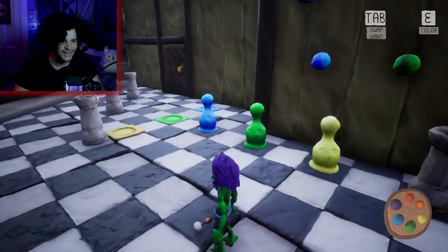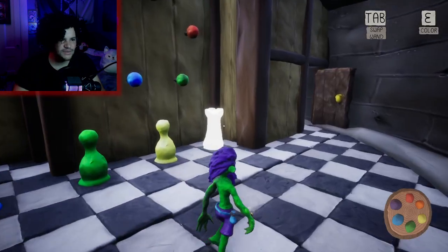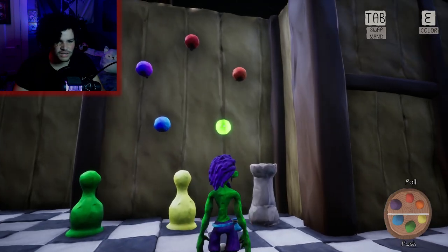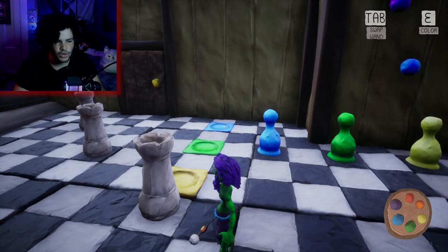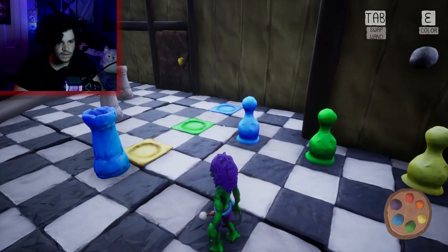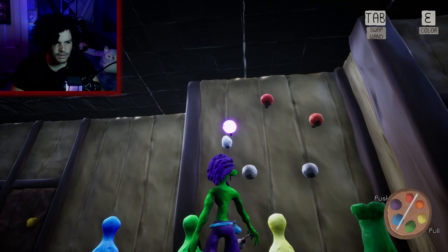I need to say these things out loud when I'm doing them, otherwise I'm gonna mess it up. I need one that can push all three of these — I think the answer is green, so this one has to be green. I need one that'll push blue and then pull yellow. That might do it right there. Or wait, do I have to get all of them? I don't know.